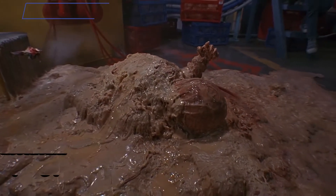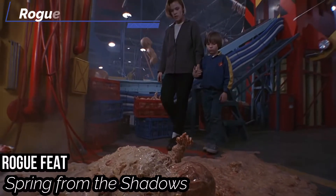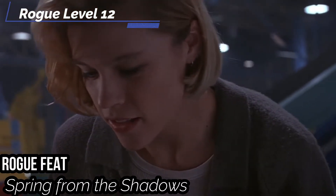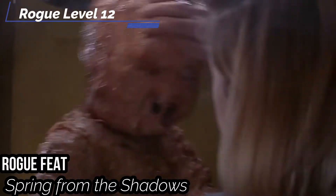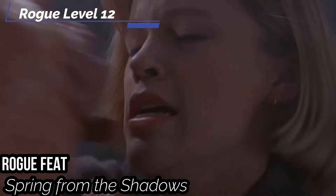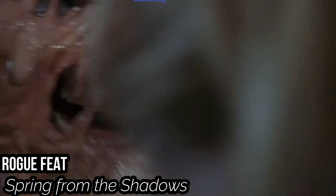At our twelfth level, you get Spring from the Shadows. You can Stride up to your speed, but you must end your movement next to an enemy you're hidden or undetected by. You can then strike that enemy while remaining hidden and undetected from that creature until you strike — which means you can do a quick sneak attack with a quick run, like when you slice someone's ankle or their knee.